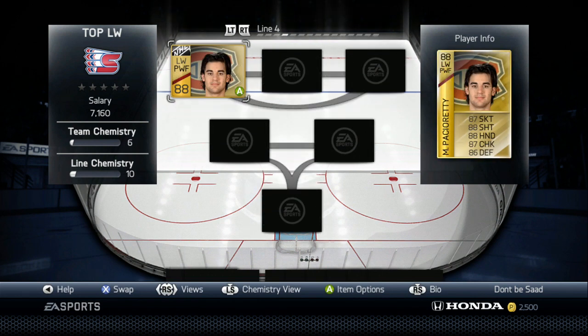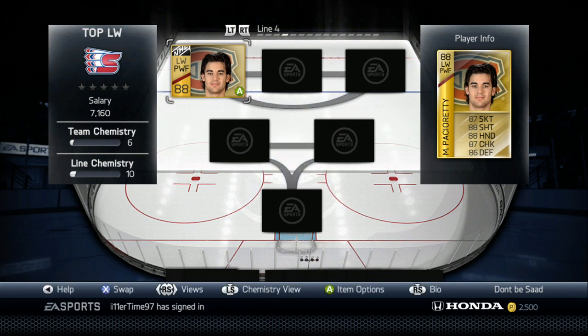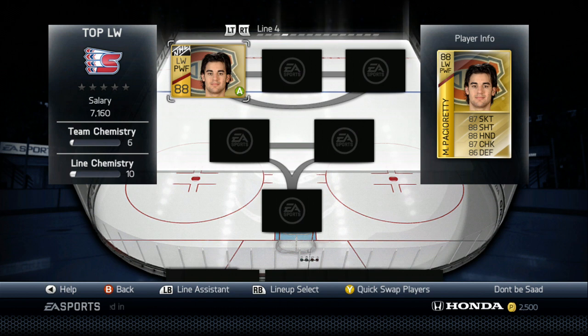Moving on to my number 5: Max Pacioretty. Base card. He is an insanely good card. If you need another left wing to go with JVR, get Pacioretty. His stats don't lie — they're pretty accurate. 87 skating, that's pretty good. 88 shot, though I think he plays more like a 90 or 91 shot. Hands are pretty accurate, checking is really accurate. He is a beast defensively — he can poke check really well and he's in really good defensive positions most of the time. Overall, a beast card.